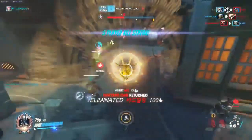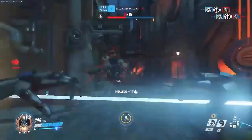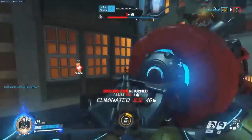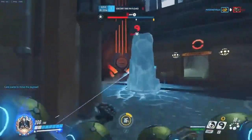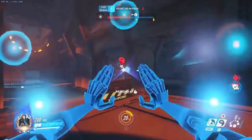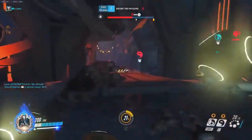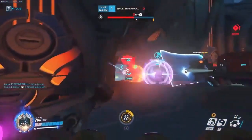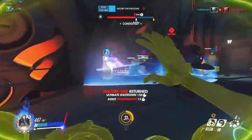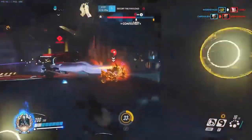Right there we saw a really nice play — he was probably thinking there'd be a mercy res, so he goes up, gets the mercy. Even if he hadn't found her, that was a very good place to go because it was a height advantage. He could easily drop down, use his ultimate, discord people, get a lot of headshots, and heal his team from all over the map. Getting a height advantage for discord orbs and harmony orbs is a really big advantage, especially for projectile characters.